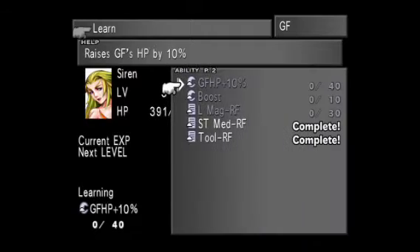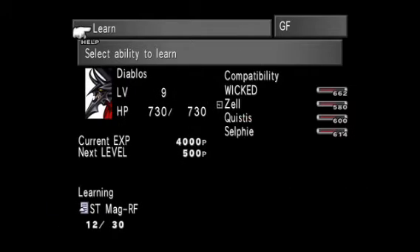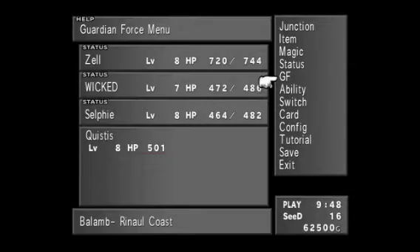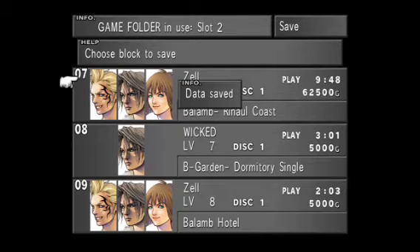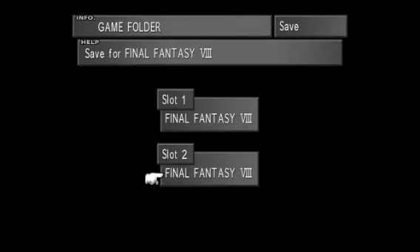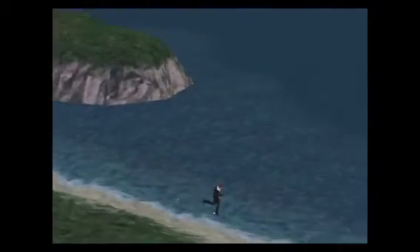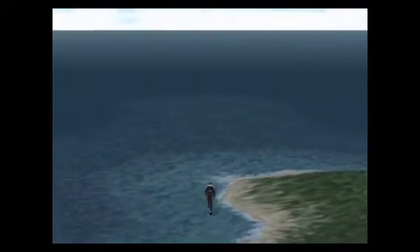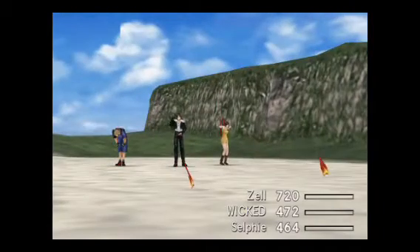Sometimes they won't always card on the first, second, or third try. The method I use — and it's been working pretty well — is I give them four tries. If by the fourth time you can't card them, 100% of the time I've tried it they don't card on the fifth time either. So normally if I use Selfie four times on one of the fish and they don't card, I'll normally either hit them one more time with Squall depending on where I'm at junction-wise.